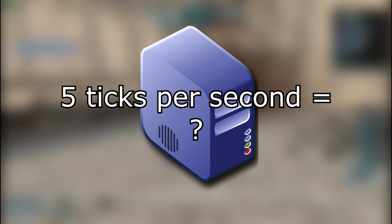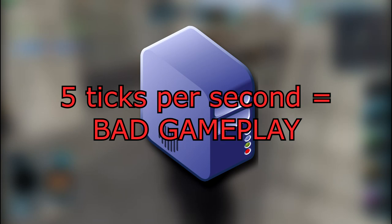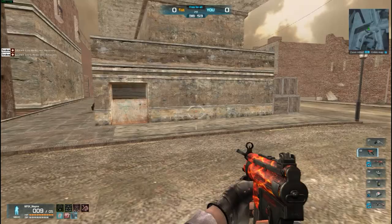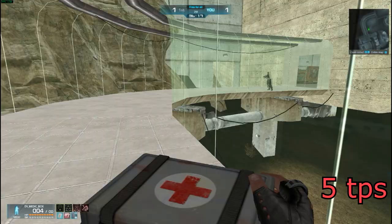Now if we had a lower ticks per second number — like 5 ticks per second, for example — that's half of 10, and we would be sending a tick every 200 milliseconds. For simplicity, let's assume that 5 ticks per second is bad, warping gameplay that we do not like. Every one we encounter in game that is warping and lagging — let's just assume that they are sending us 5 ticks per second. Here are some examples of a guy with 5 ticks per second killing people.